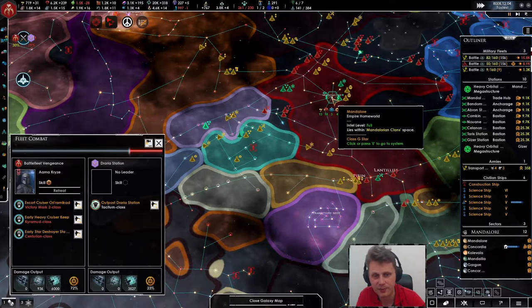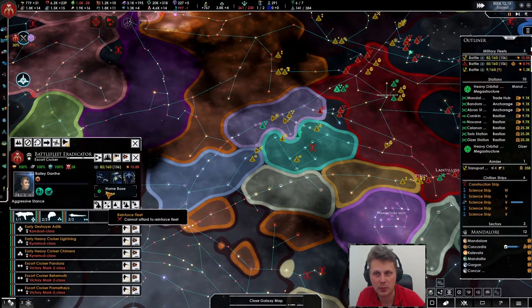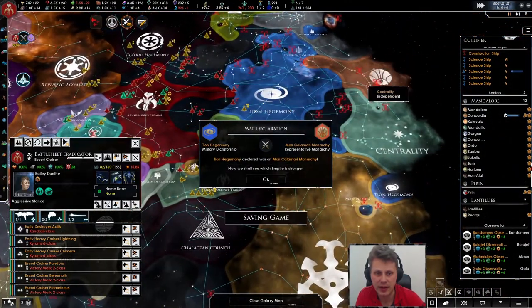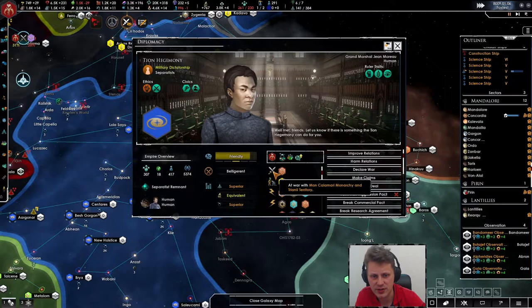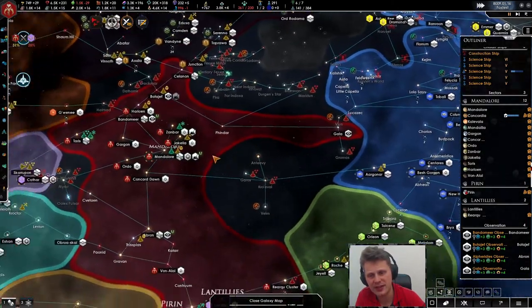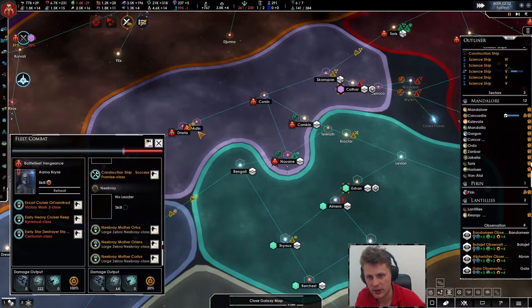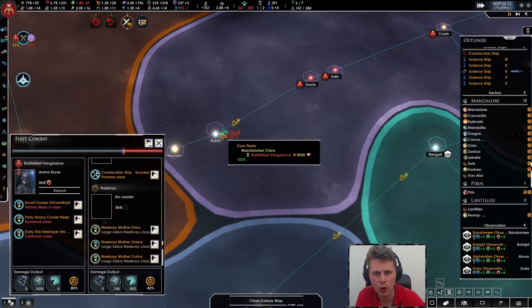I'm a bit afraid that it will go in here — that would be quite problematic. A new conflict has erupted: a war between these factions and their neighbors. Is it an attack war? I think they will vassalize them. We got the scout ability — why not. There's a small force heading in here. Actually, this is a spaceborne organism.